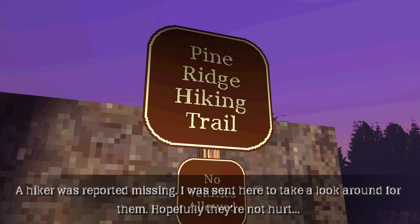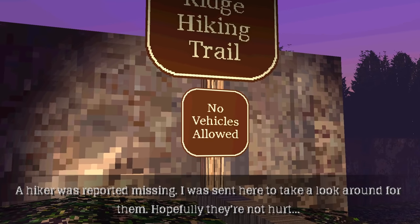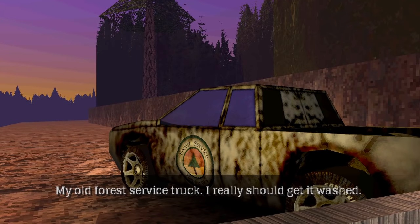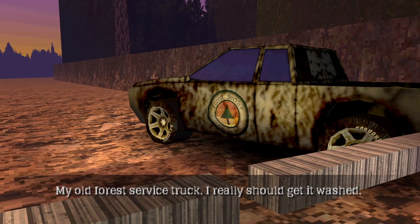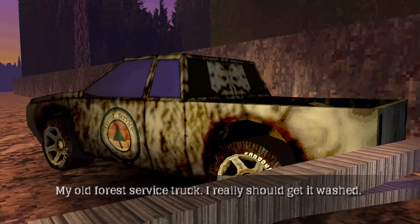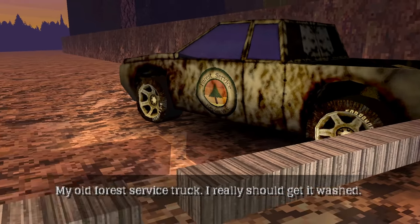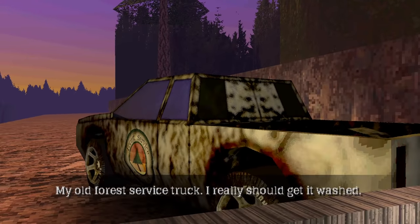Let's read. Pine Ridge Hiking Trail — no vehicles allowed. A hiker was reported missing. I was sent here to take a look around for them. Hopefully they're not hurt. We're gonna look at everything that can be interacted with. Forest Service Kepler WV — that's what's actually written there. Maybe there's something interesting written on the tires, but I doubt it. My old forest service truck. I really should get it washed.